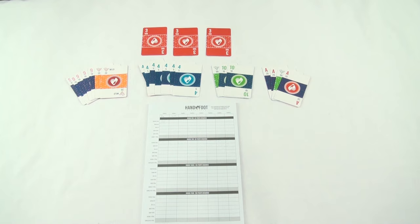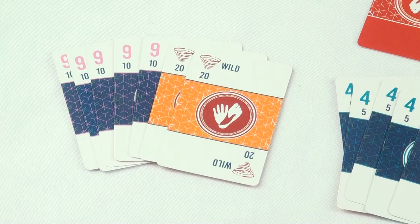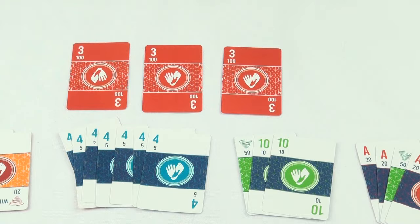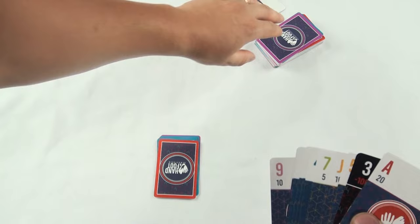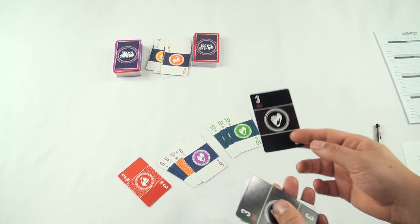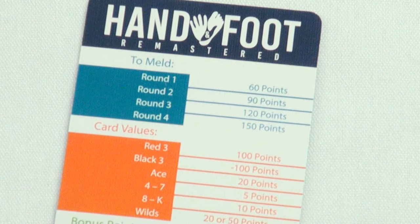Let's talk about scoring at the end of a round. All cards played on the table get their point values added up. The point value of the cards still in your hand and your foot is subtracted from your score. For every complete clean book, a player scores 700 points. For every dirty book, score 300 points. Then we come to the threes. Red threes can be laid down for an extra 100 points, and they don't have to be part of a meld or a book because they can't be. Once you lay down a three, you need to draw another card. Black threes are not as nice — they can't be laid down and should be discarded as soon as possible. After all of that's been taken care of, shuffle up for another round. Each round plays just like the first one, except the required number of points needed before you start laying down goes up by 30.